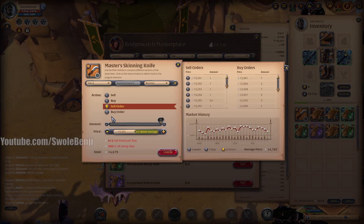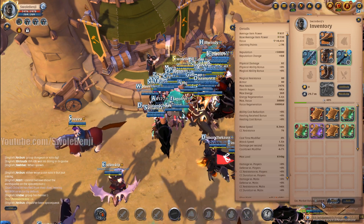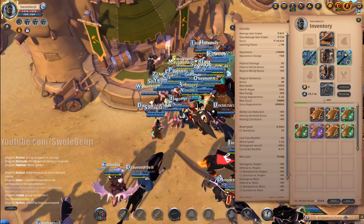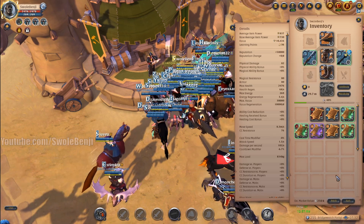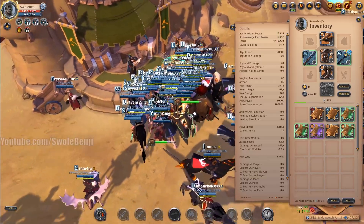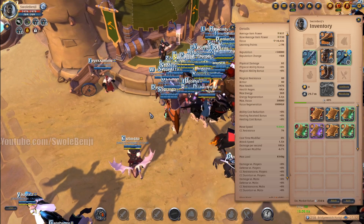What we farmed in 30 minutes was 250,000 silver — rounded up it's 249,557. I risked 100,000 silver in the cheapest possible gear to only make 250,000, or 500,000 an hour. So farming tier 6 black zones as a skinner in tier 6 gear — not worth it.